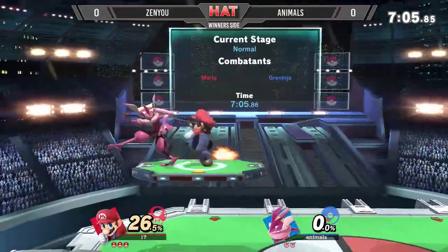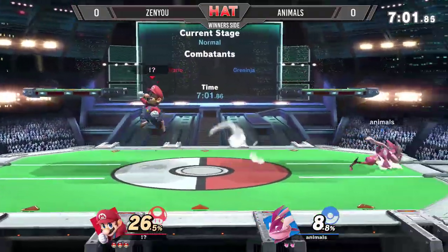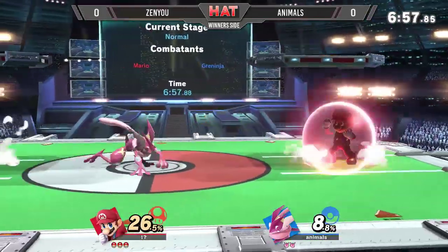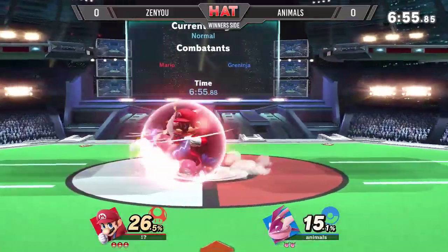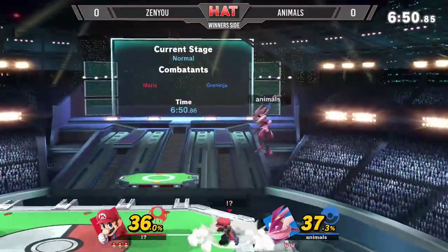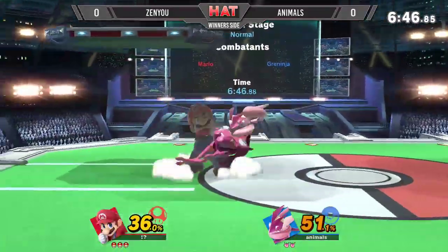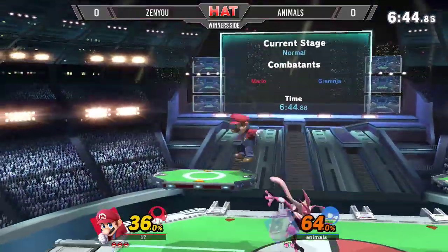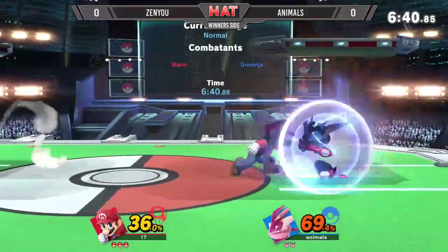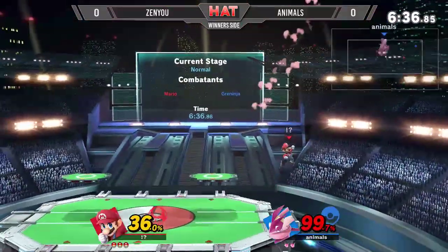So Zenyu, with this giant percent and stock lead, is able to do so much off of this. Mario is really able to exploit the fact that once he gets those combos, especially with a guy like Zenyu, he's going to run you right over. That jab is actually going to catch him — no grab there — but that down air is going to get a little more damage. He gets the down air out of shield, continues the combo, turns around after whiffing the nair, and goes for the grab into up air, strings into down air. Great conversion.